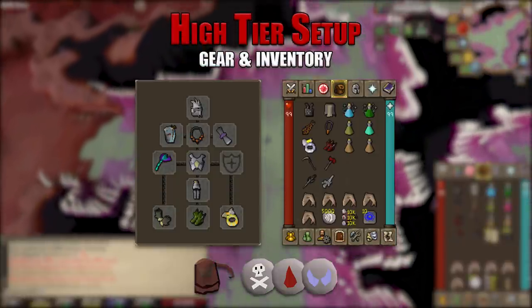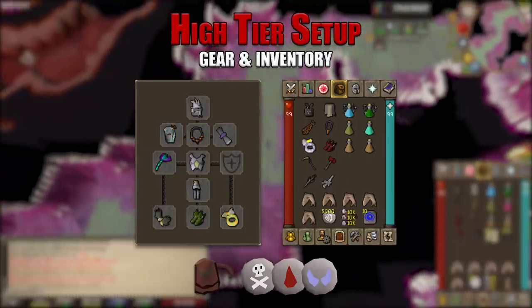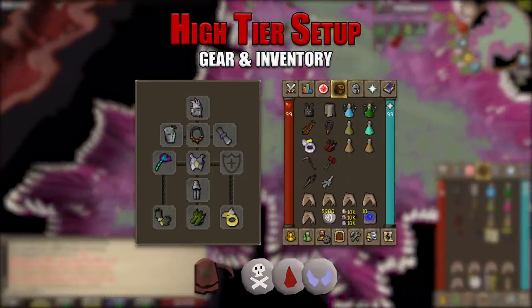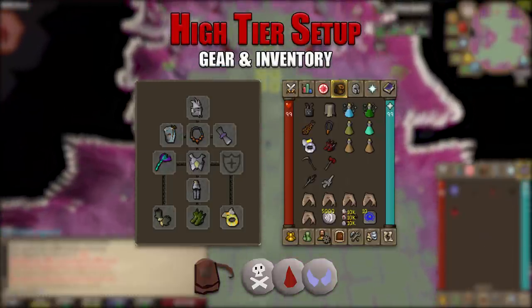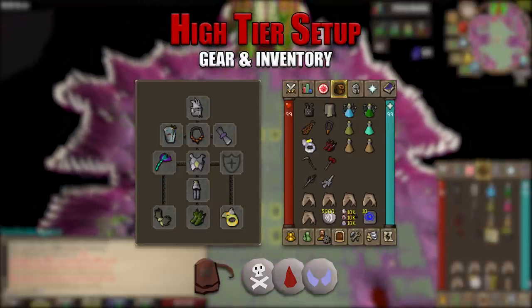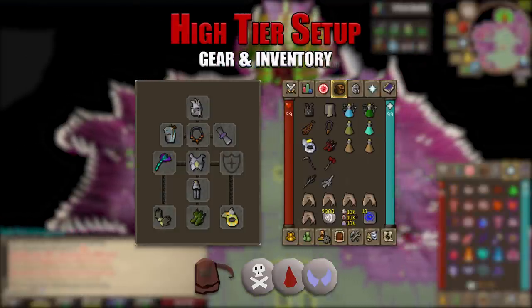People tend to bring the arclight with best in slot setups in case the dragon warhammer special attacks miss, as you will actually do more DPS with zero dragon warhammer specs using an arclight and avernic defender over the charged scythe of vitur. For potions: one divine ranging, one divine super combat, antidote++, one prayer potion, and two stamina potions. Five sharks, air runes, bloods, deaths, and souls for the shadow and blood spells, and teleport to house to get out.